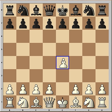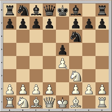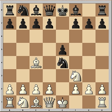White started with e4, Black played e5, Nf3 attacking the pawn, Nf6 attacking the e4 pawn, Bc4, and Knight takes on e4.